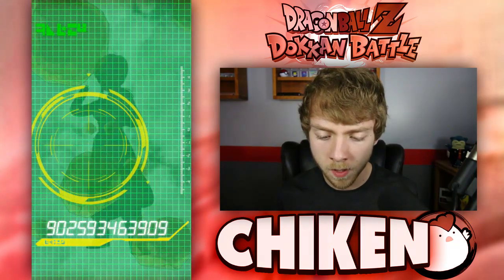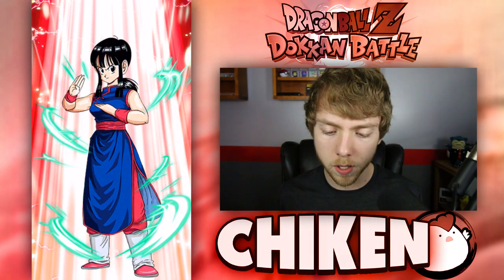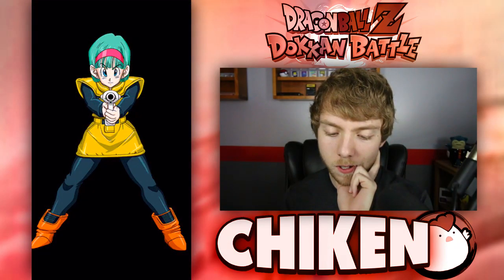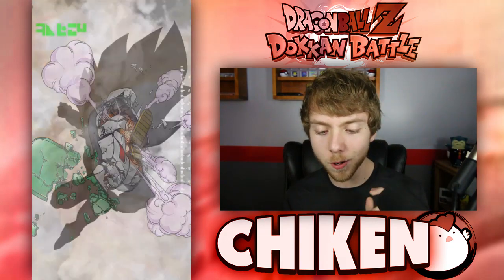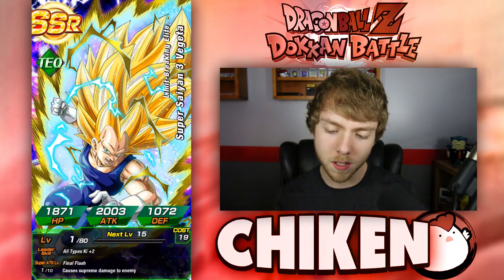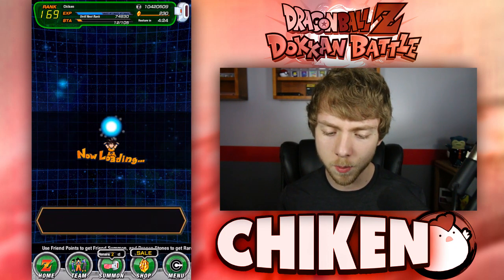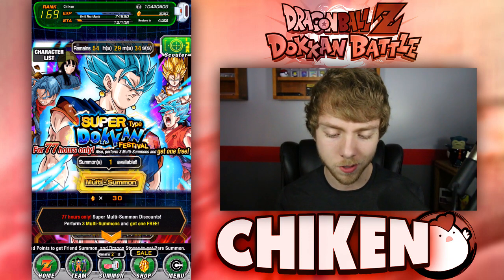We got a Yamcha — whatever, it's a rare. Then a Beerus SR — not something I'm really looking for. Chi-Chi rare, Hercule, tracksuit Gohan, Bulma. And then we've got Super Saiyan 3 Vegeta — I don't know if this is good or not to be completely honest. That's the one SSR we got from that. Definitely not an overwhelmingly good summon, but we pulled an SSR so it's not bad.